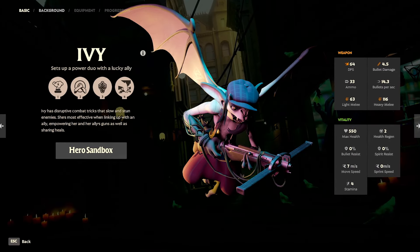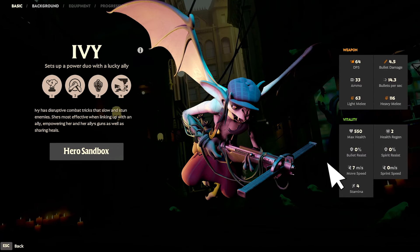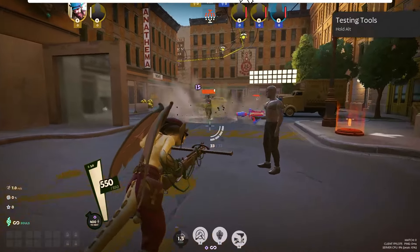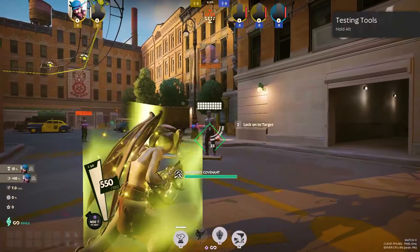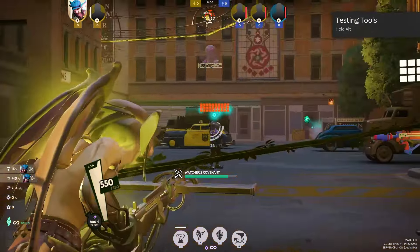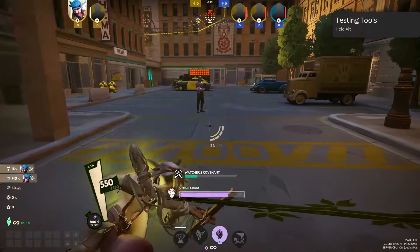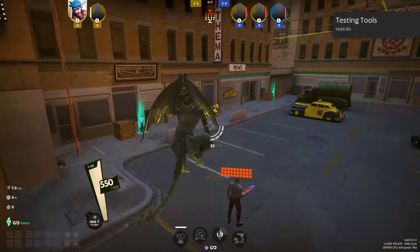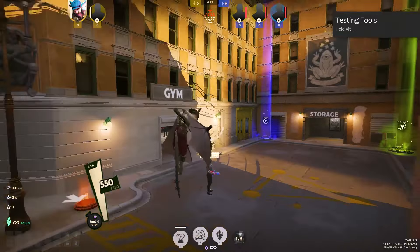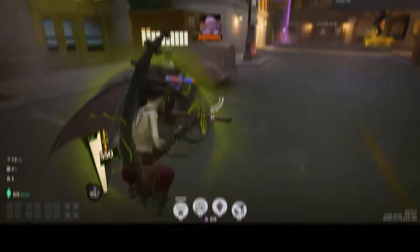Ivy is a support or carry with abilities to buff allies and solid map control. Her abilities are Kudzu Bomb, which summons vines that damage and slow enemies; Watcher's Covenant, which tethers a nearby ally in line of sight and shares bonus stats and lifesteal; Stone Form, which turns into stone, damaging and stunning enemies while healing yourself; and Airdrop, which lifts an ally or bomb, granting bullet resistance and causing an explosion on drop.